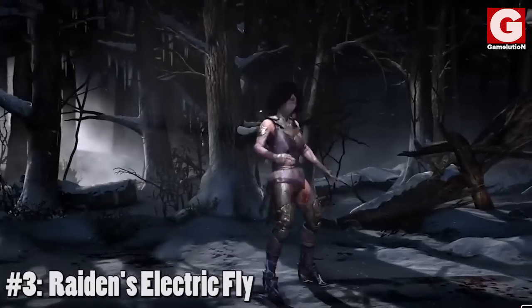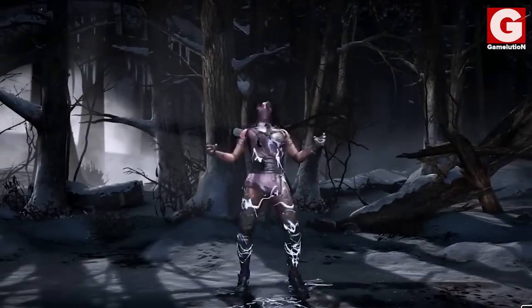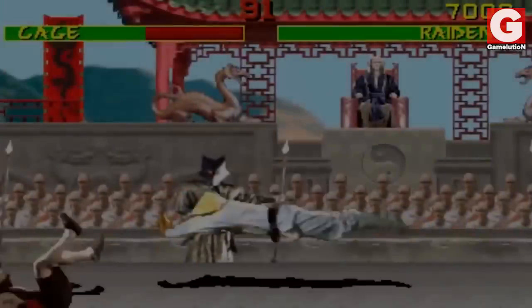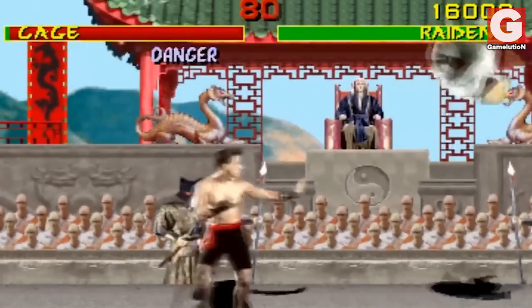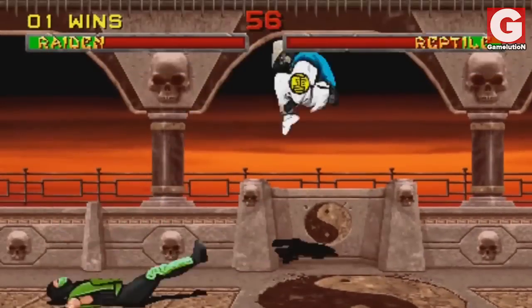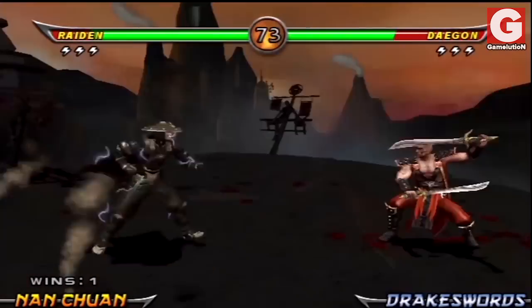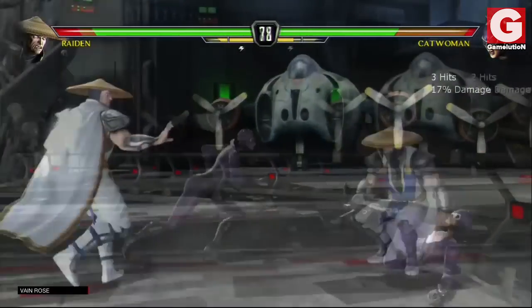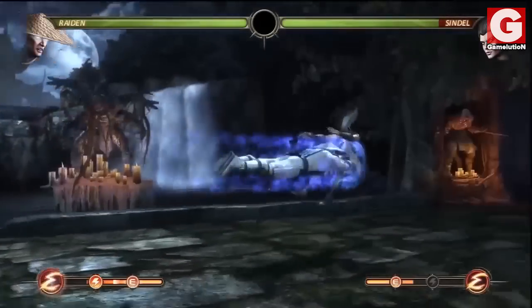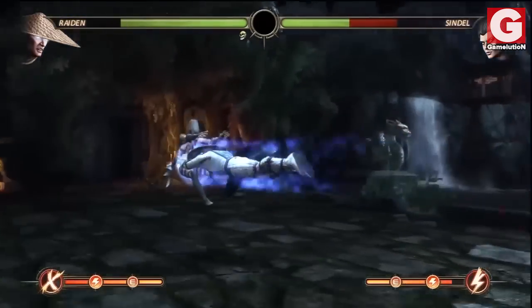Number 3: Raiden's Electric Fly. This is undeniably one of the most memorable and powerful moves in Mortal Kombat. Raiden flies at his opponents and pushes them against the wall, causing a great deal of damage. This move has been heavily criticized because players would spam it due to its simplicity to execute. But despite everything, this move still remains one of the most memorable ones in the series.